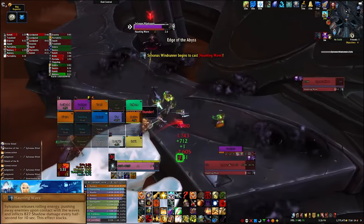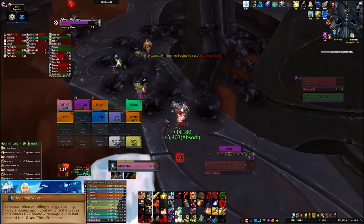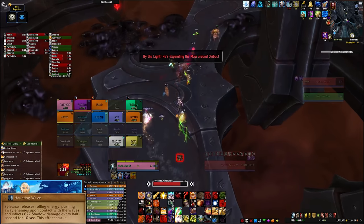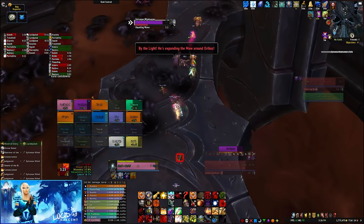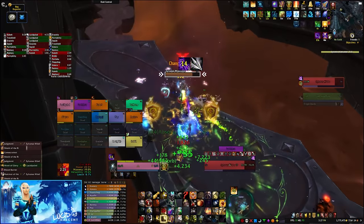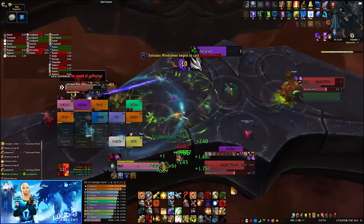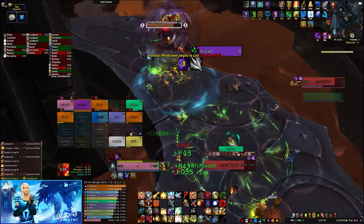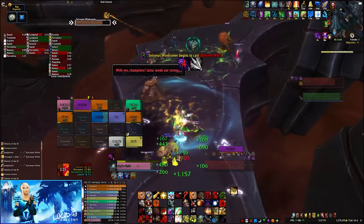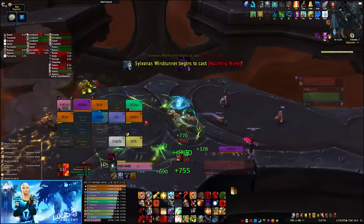She will also cast Haunting Wave. This ability sends out lots of little black waves in a big circle — they deal damage and push you back, so you have to avoid them, otherwise you might get pushed off the chains. She still uses Withering Fire and Shadow Dagger, so be ready for those bursts of damage. Banshee Wail will also be in this phase, so spread out as best you can with the limited available space. She will also use Veil of Darkness, which is going to be much harder to dodge here, so healers need to be extra ready to deal with any healing absorbed debuffs.